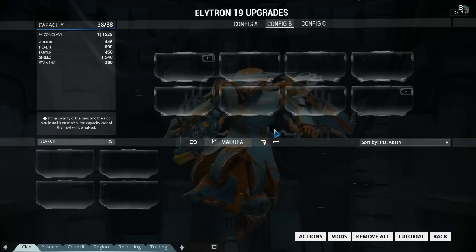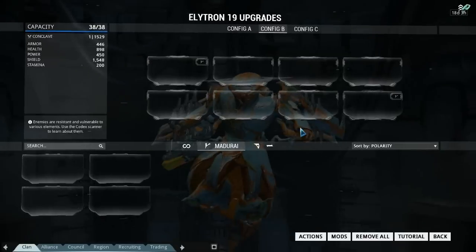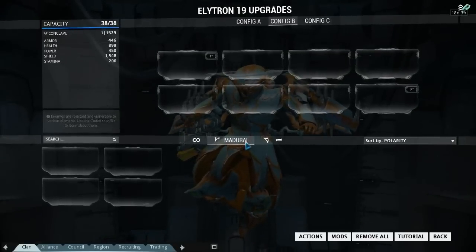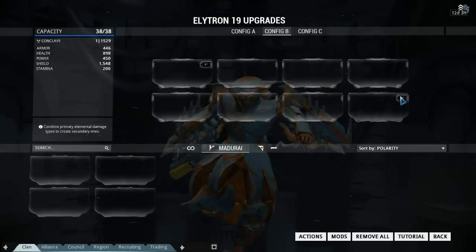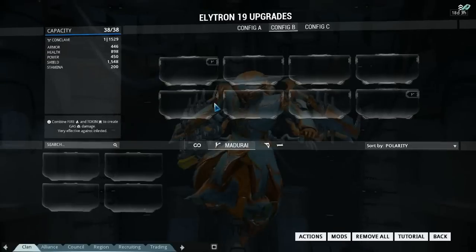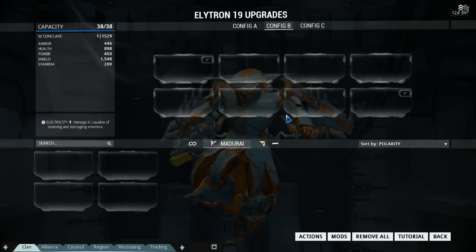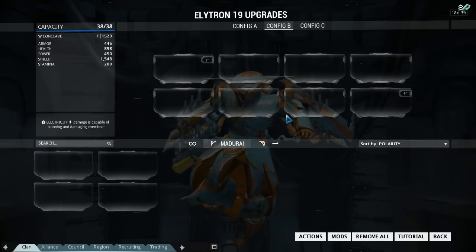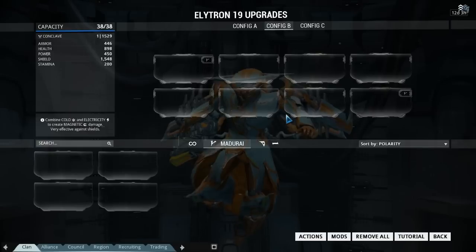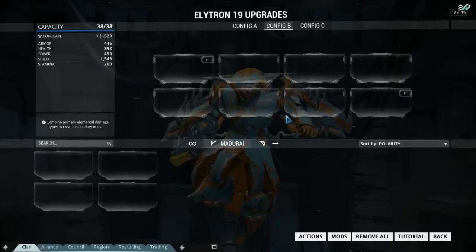The only problem I've come across with this thing is it does come with two V polarities, and that is a huge issue. If we go to the V polarity, we have no V mods to put in it - it's set up for a certain kind of build and I just really wish I knew what it was. The V's are probably going to be power strength and power duration, or power duration is a D because we do have that one, so I'm just hoping these two offer strength.